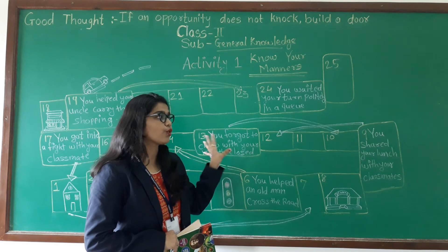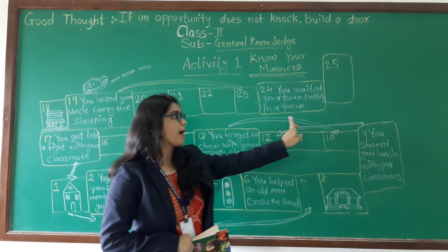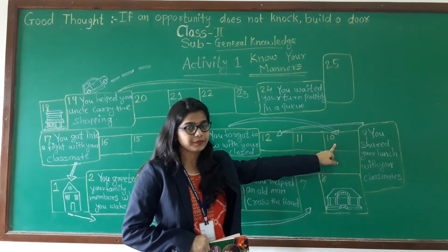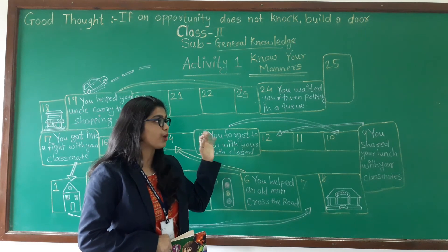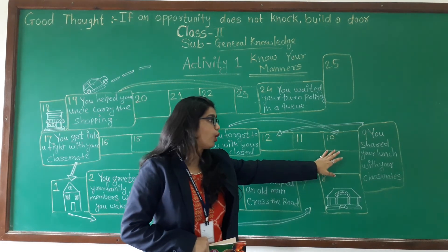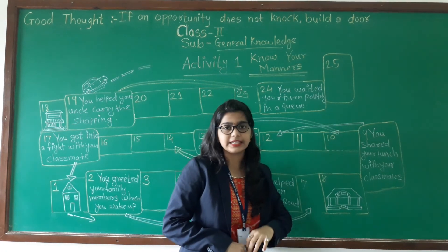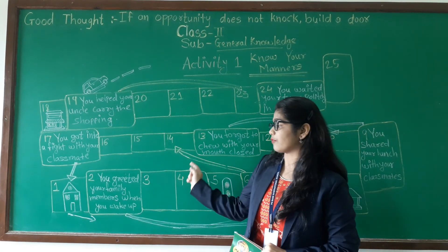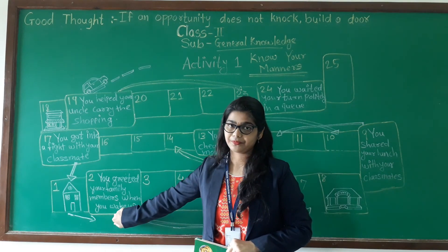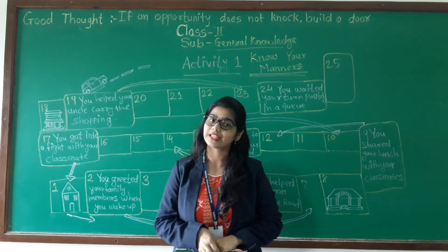So if you got this box then you have to go backward. If you are at box number 30 then you have to go backward to box number 10. Like this you have to follow these instructions and play this game. Do not cheat. Got it? Thank you.